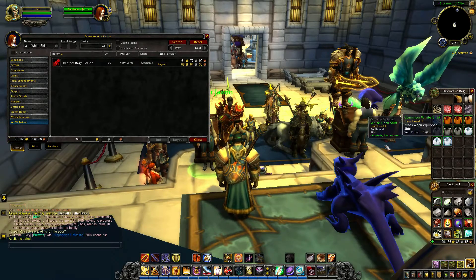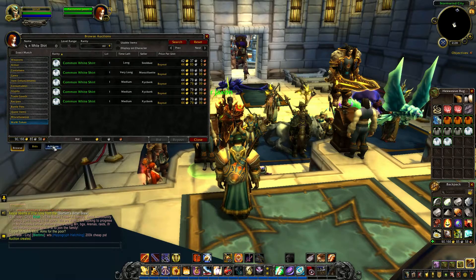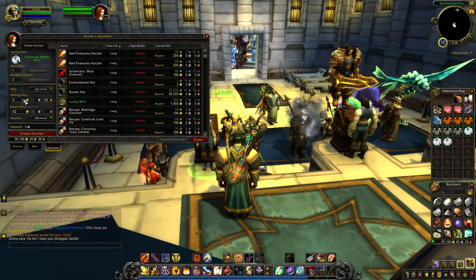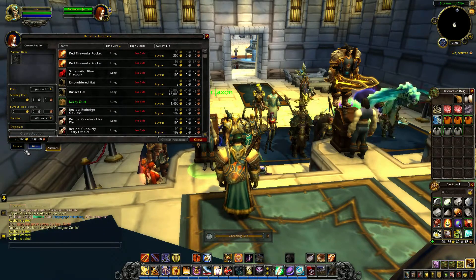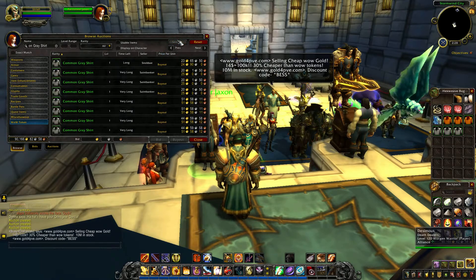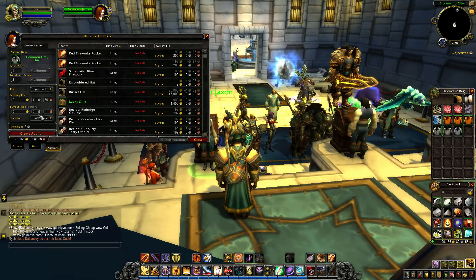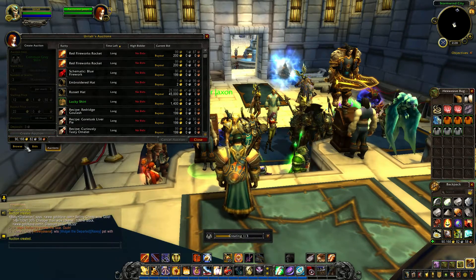Now let's look at the common white shirts. Common white shirts are going for 44 gold — we buy them for 3 silver. It's beautiful. We'll put them in for 42 gold to try to make that money and get ours to sell quicker. What about the gray shirt? The gray shirt's going for a little less, but still 24 gold. We'll throw ours in for 22 gold. We're driving the price down a little bit, but we want ours to get gone so we can get that gold and get that WoW token.